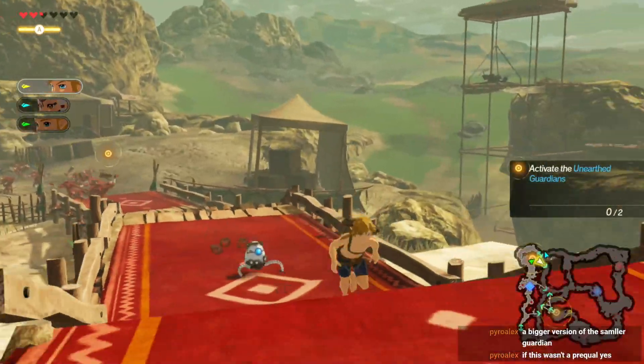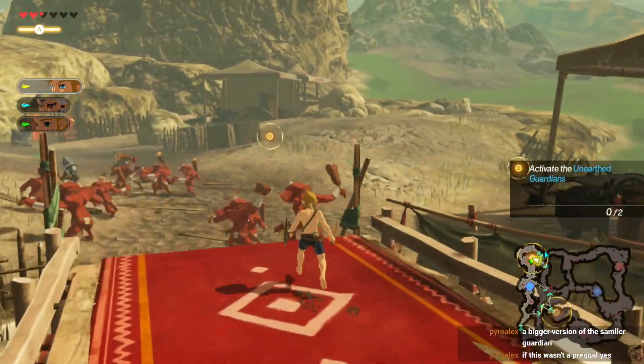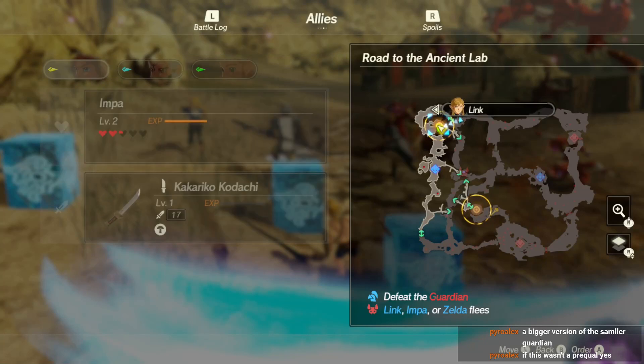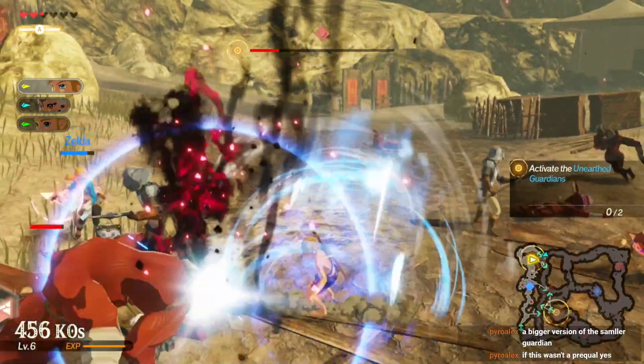How do we activate these guardians? Just clear the area out? I actually didn't order Impa to go over here, so we should probably do that to get the guardian over here. That's probably why it's not activating, because he isn't actually here.